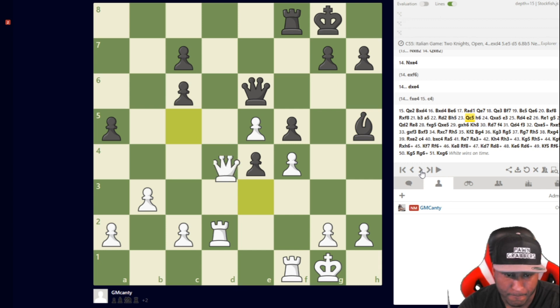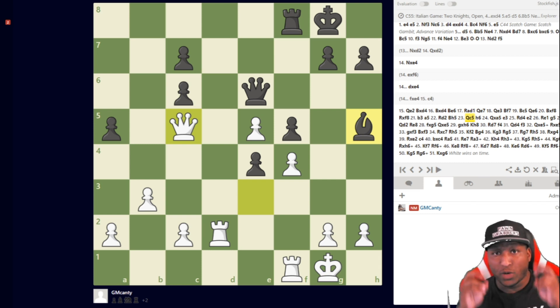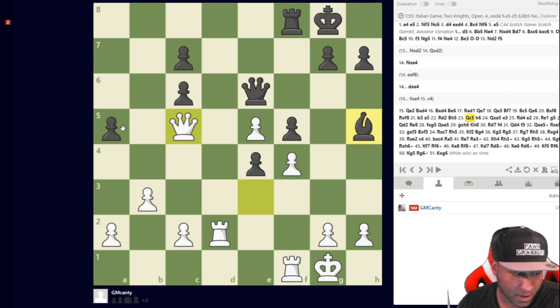I was looking at queen takes a5. If I take I should be okay, and if I have to give material back — sacrifice the rook for the bishop — at least I have a winning endgame. You have to notice when you can give material back at the right time. I have a winning endgame if we trade rooks. He played h6, I captured, and he played e3. I have to be careful — he has some counterplay.